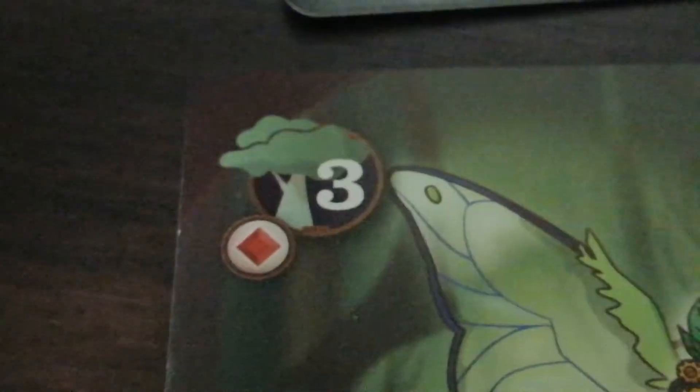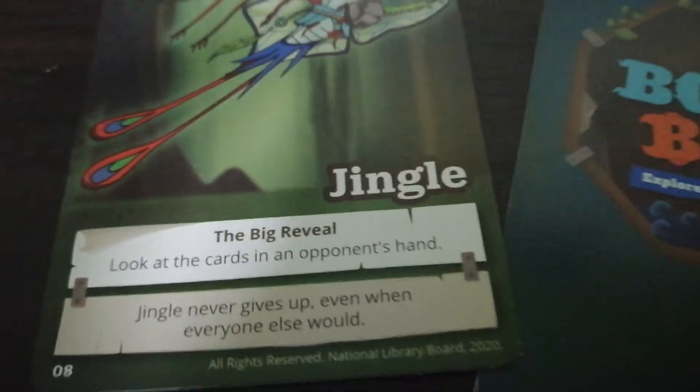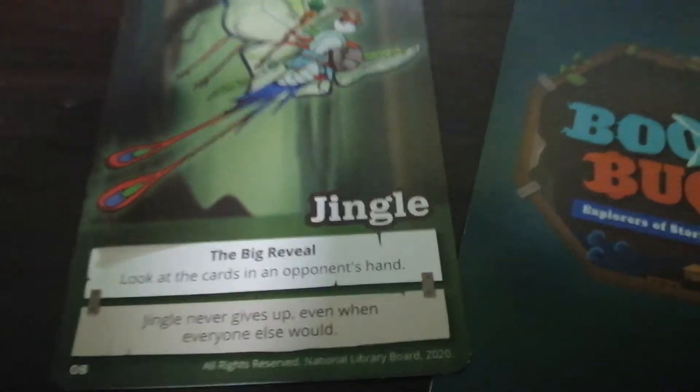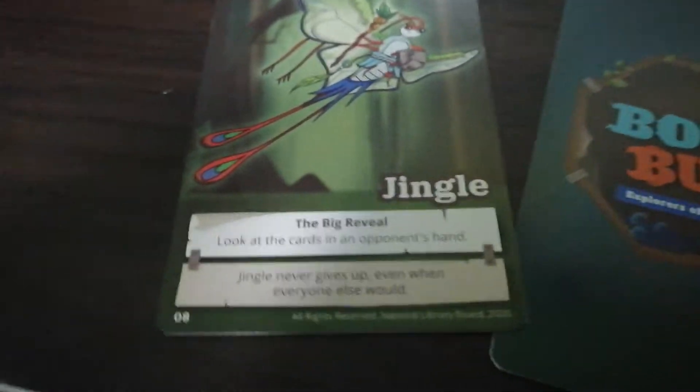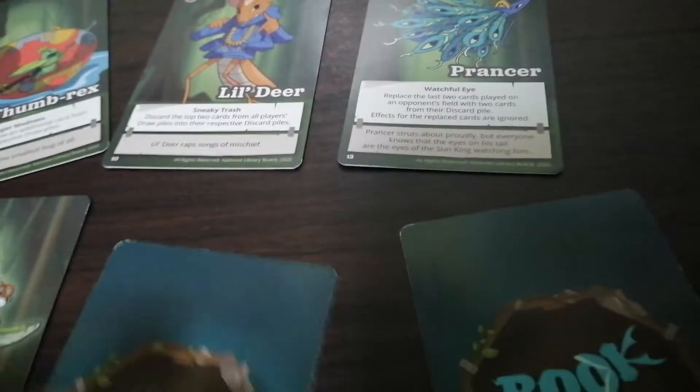Next cut is Jingo — like a Santa Claus thing, jingle bells. She has a red color so that's the Santa Claus sort of vibe. Her ability lets you look at the cuts in an opponent's hand. Jingo never gives up even when everyone else would — never gives up making Christmas songs.